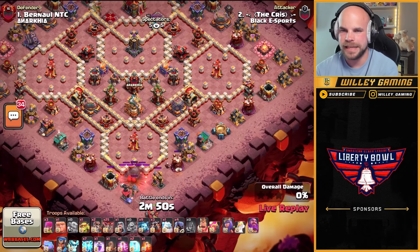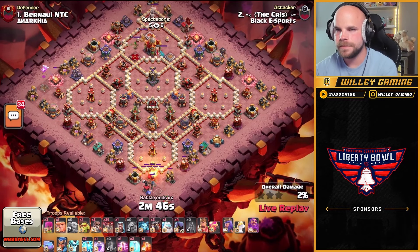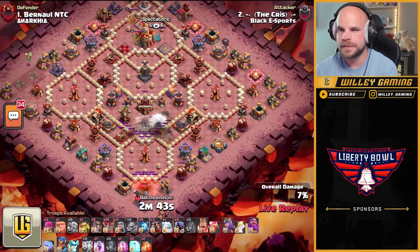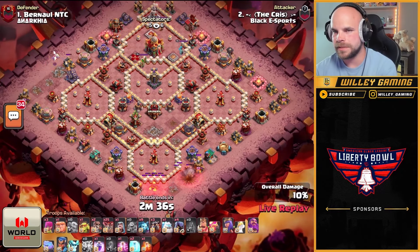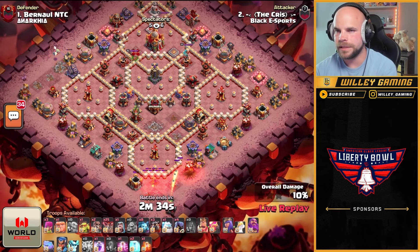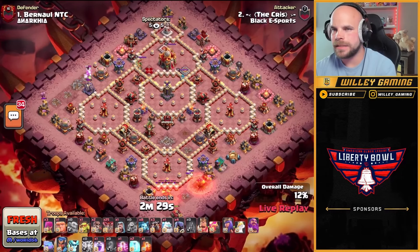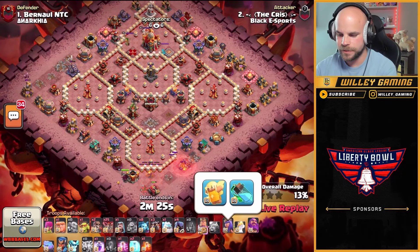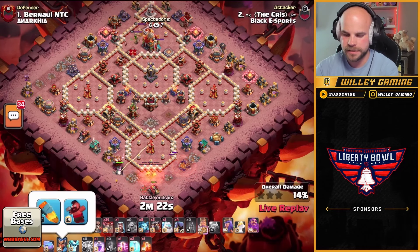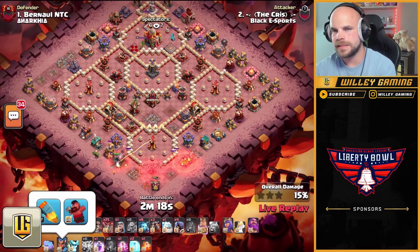Let's see if Chris can take it down. He's also coming in with a zap lalo — seven lightning spells, flame flinger from the bottom side of the base. The zaps are going to take out the eagle and the right multi-archer tower. He had an expo on the top left side as well. Let's take a quick look at the hero equipment: typical king healer puppet, queen pretty standard. He does have the hog puppet with the royal gem — not a combo we see a lot.